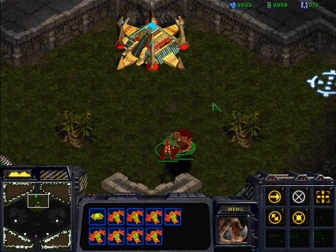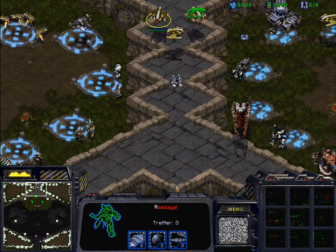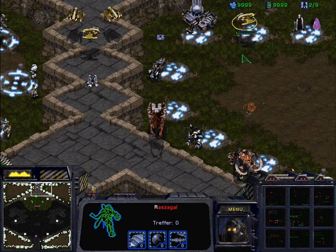A rather unimportant thing, but some people ask: what are those three recyclers behind the nexus? The units spawn by triggers, and a unit recycler just cannot spawn by a trigger — I don't know why that is.